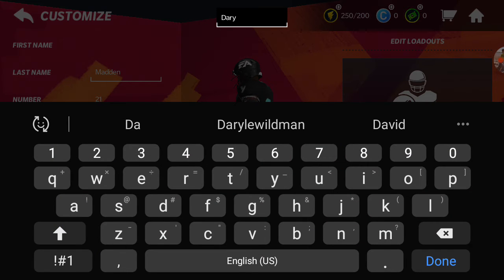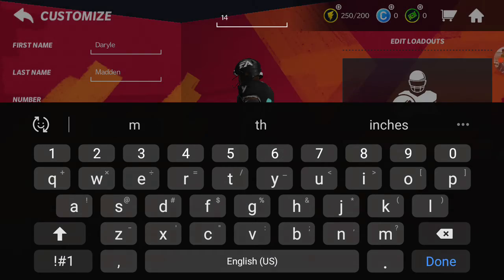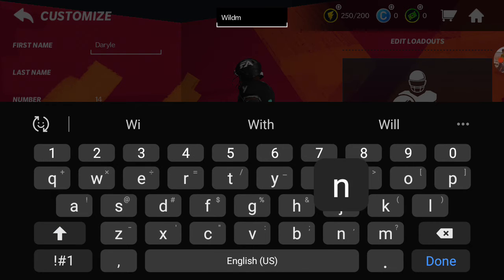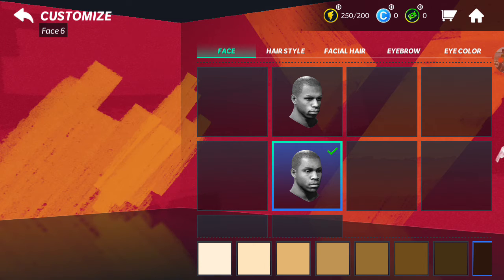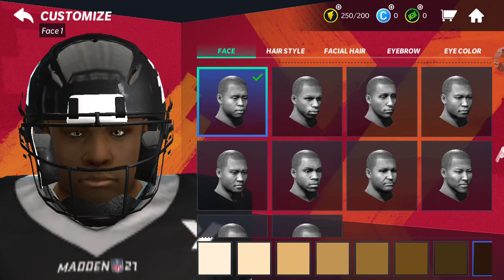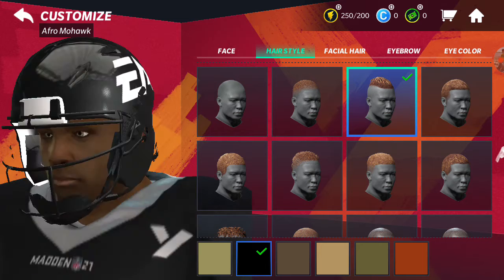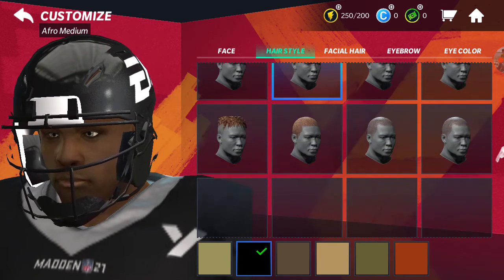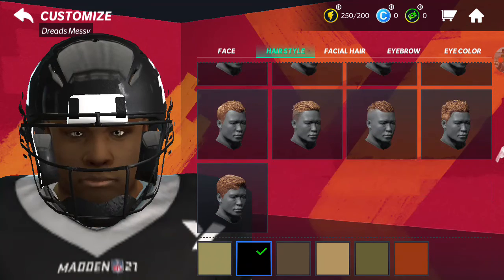Alright, so I'm going to put my name there. Number — not going to put 21, we're going to put 14. This is crazy, guys. Yeah, they need to bring this to NBA Live Mobile, bro. No way they really brought this to Madden Mobile. Apparently I can't take off the hair, but let me see what this is. Yeah, this is crazy guys.